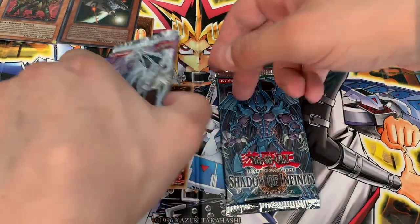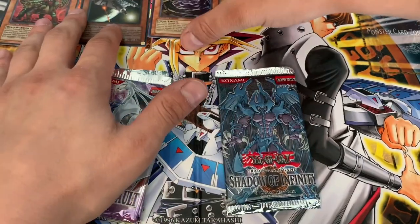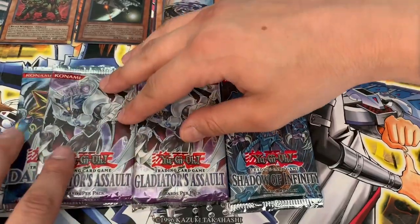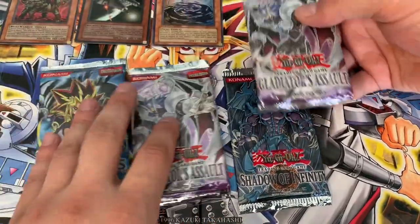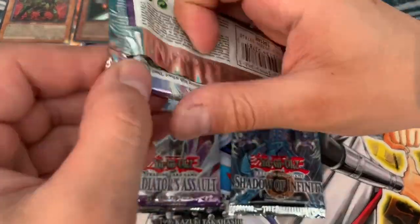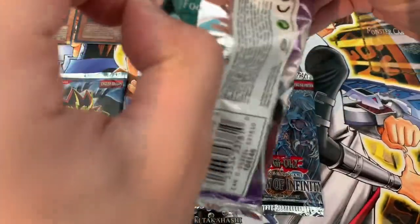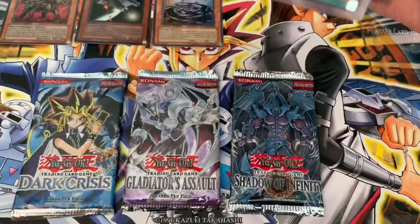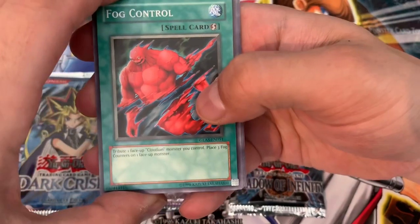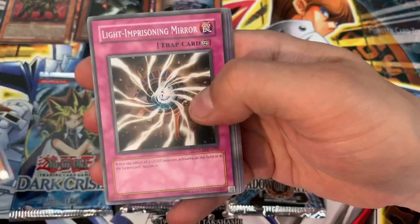And there's our promo card: Phantom of Chaos. Probably throw that in with somebody's package — whoever purchases the next one off me. Gladiator's Assault, get our game on — can we do it? I love this set. Magic formula. Just all the cards in here, the misprints. And obviously if you've watched the channel, you know my baby girl comes from this set: Chaos Neos.